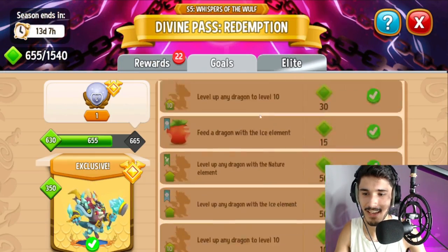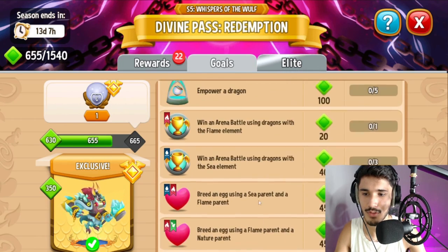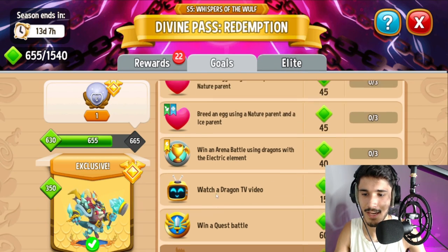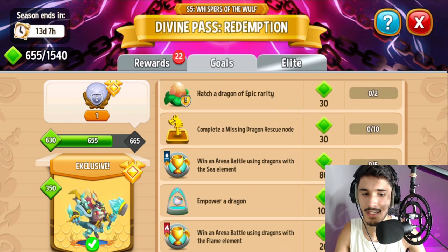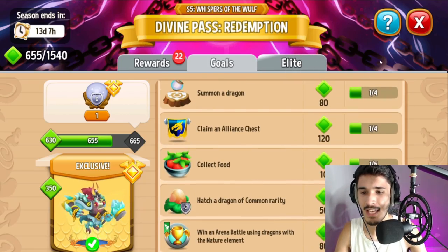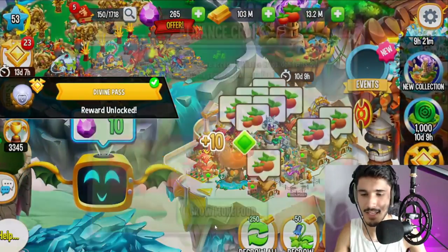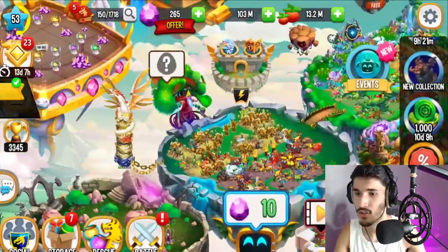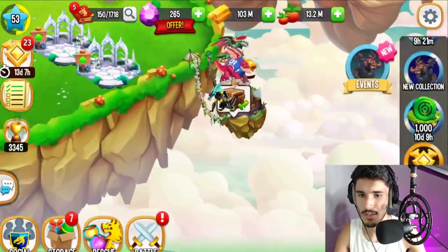There are more goals they added and I can get them done very soon. Challenges I've already completed are shown, but there are more: watch a Dragon TV video three times — very easy; breeding ones are easy too; empower five dragons — I'm doing one right now so four more after this; collect food five times — super easy, just do this and we get 10 points from the Divine Pass.